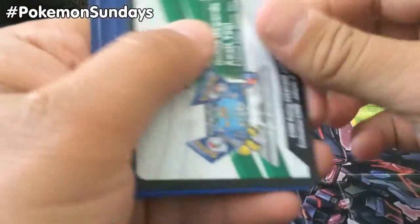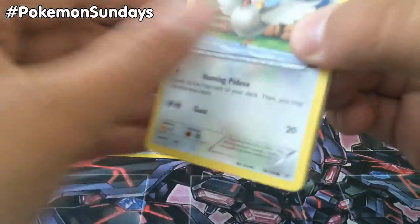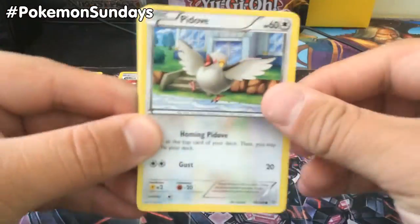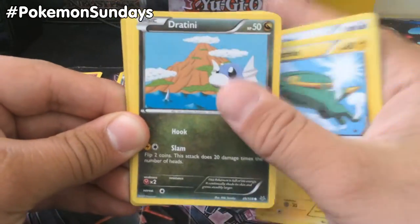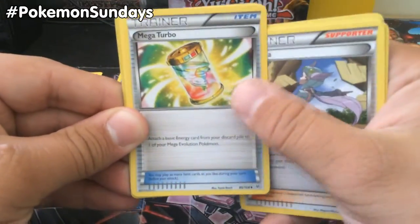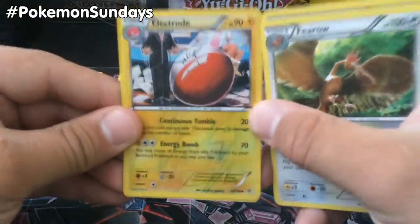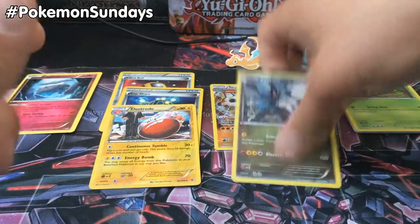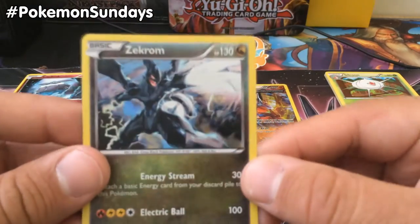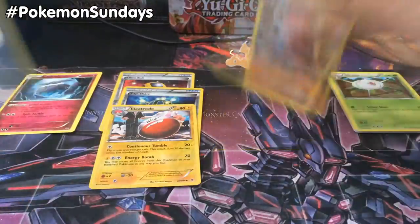Maybe we can get one of those EXs of some kind. Let's check that out and see if that's doable. Although if not, it's okay — we've got a pretty sweet pull nonetheless. With Pidove, Flygon, Swellow, Electroid, Gible, Wynaut, Mega Turbo, Fearow. Reverse is an Electrode — that's an uncommon, thought it was rare. And a Holo Rare! Nice — two Holo Rares! Zekrom with Energy Stream and Electric Ball. The Holo looks gorgeous on that. It's kind of hard to see depending on the angle you look at it, but absolutely gorgeous.